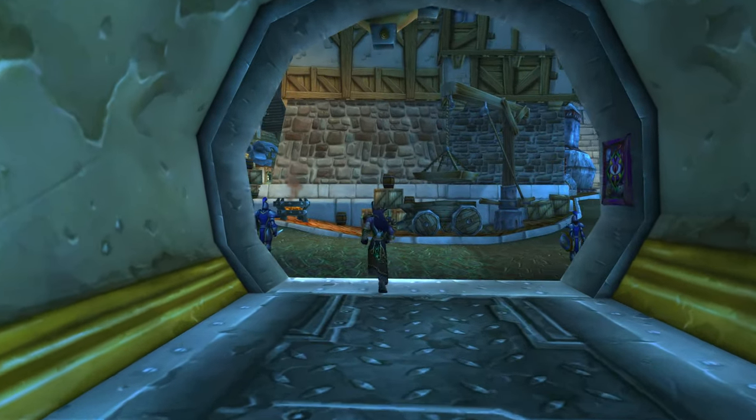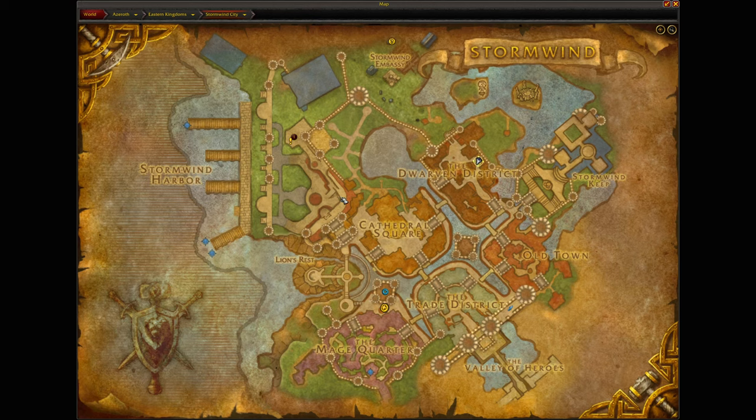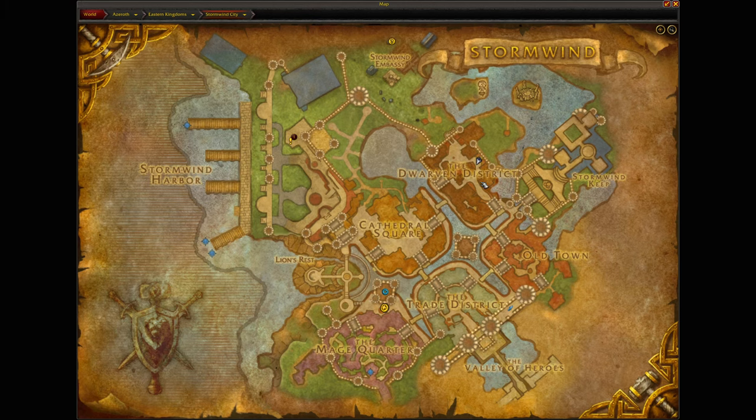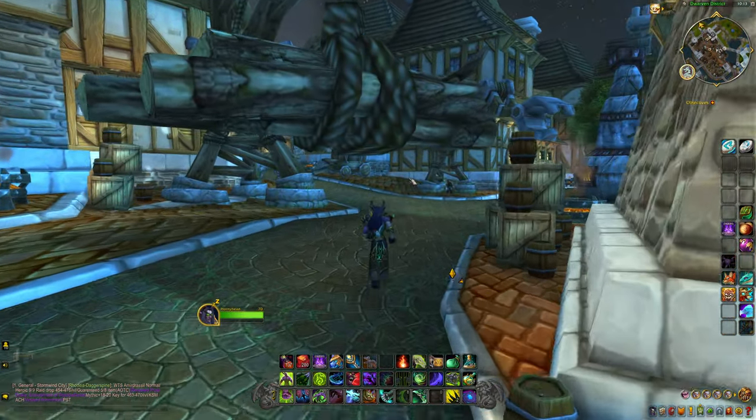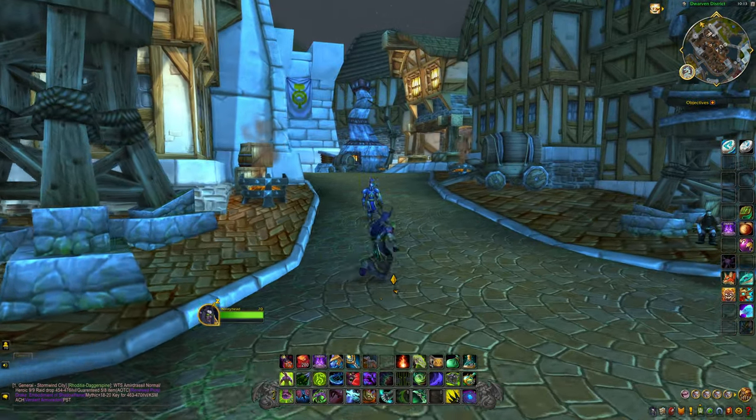Now, in order to perform this glitch, you're going to need a few things. Obviously, you're going to want to be in Stormwind. You're going to want to be in the Dwarven District. And I'm going to show you the exact spot where you can get and glitch through the walls and get out of bounds here.